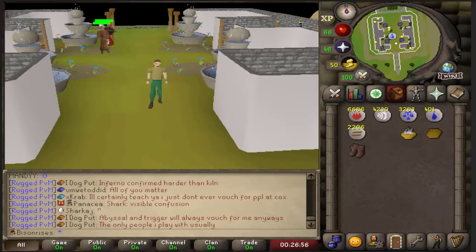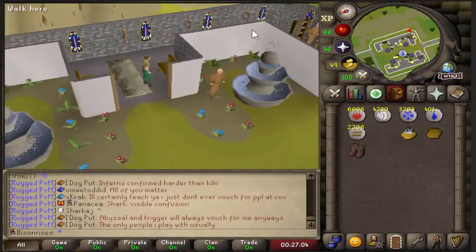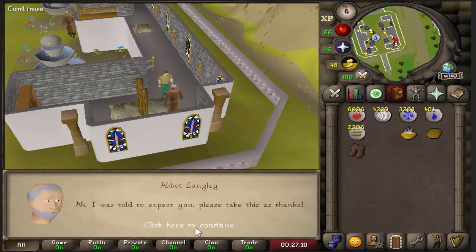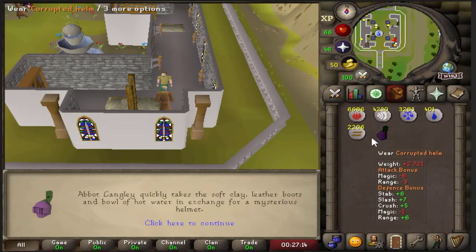Once you're here you're going to want to talk to Abbott Langley, who can be found next to the ladder in the southwest. When you turn up with each of the three items you should get a prompt that will give you the Corrupted Helmet. And there we go guys, our first item, the Corrupted Helmet.